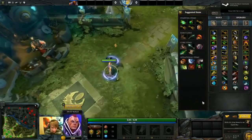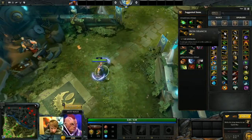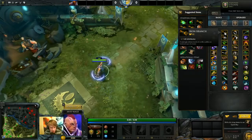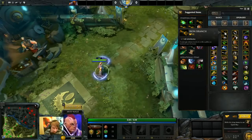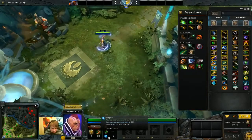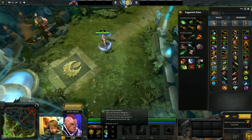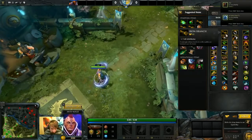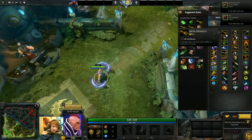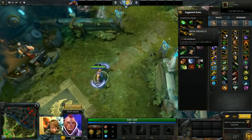At the very least, almost everybody goes to lane with stat items of some kind, and this is usually in the form of Ironwood branches. Each stat point: one point of strength gives you 19 HP, one point of agility gives you 1/7th armor and 1% attack speed, and one point of int gives you 13 mana pool as well as 0.04 mana regen per second — and I forgot about the 0.03 HP regen per second. Depending on which kind of hero you are, you get plus 1 damage to the corresponding attribute. Ironwood branches are really inexpensive and give you slightly more HP, slightly more damage, and slightly more mana pool for a low cost. You fill your item slots with these if you have extra space.